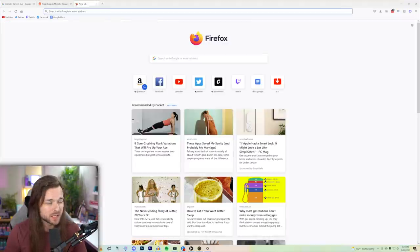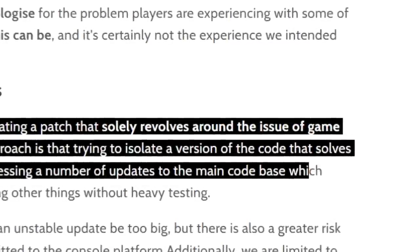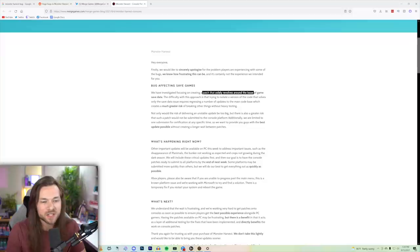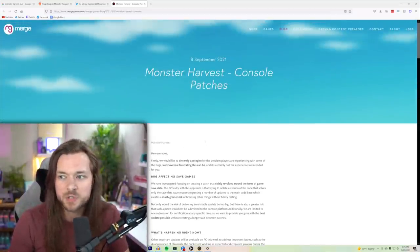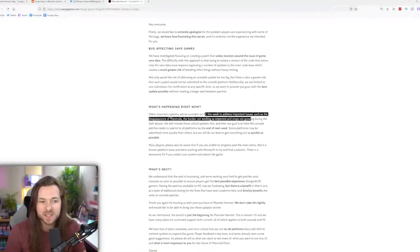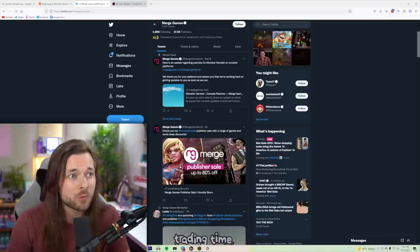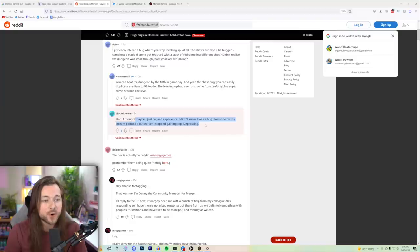A lot of people online are calling the game a scam. I think that's really unfair — I don't think it was in any way intentional to be like this at launch. If we go to Merge Games' Twitter, they did make a statement fairly recently. They talk about how they're focusing on a patch solely revolving around the issue with save data, because yes, arguably that is the most important one to fix. So they're working on a patch that fixes solely that, which is great but also very frustrating. They're focusing on PC right now, because once they fix PC it's easier to move on and fix the console. And they don't even go to address any of the game's actual bugs and issues in the statement. Apparently a really common bug is that a lot of people randomly stop leveling up — I thought maybe I just capped experience. Depressing to find out it was a bug.